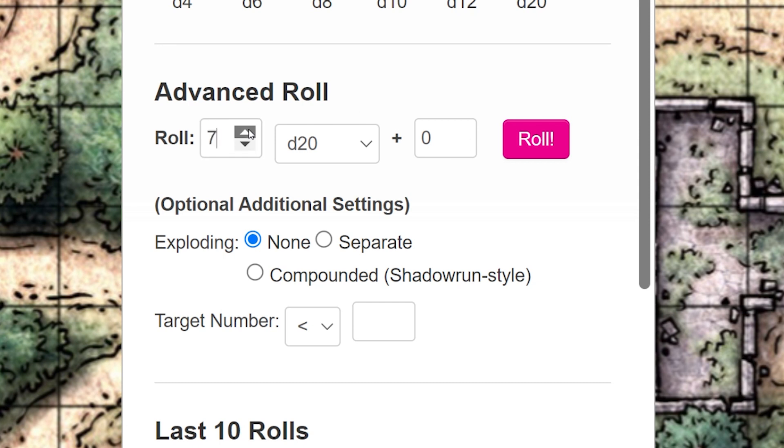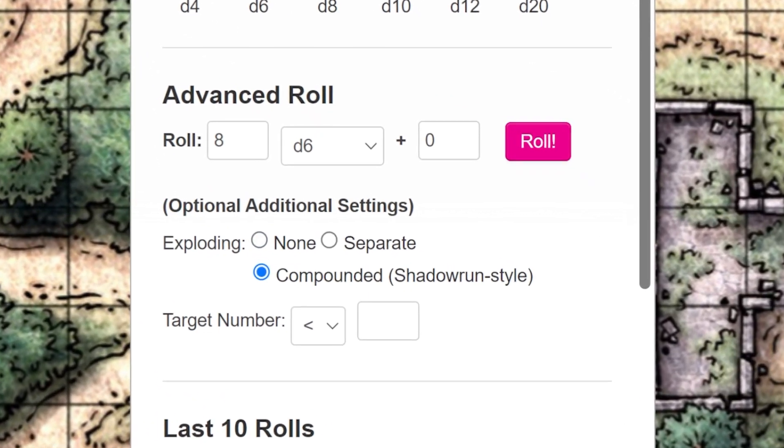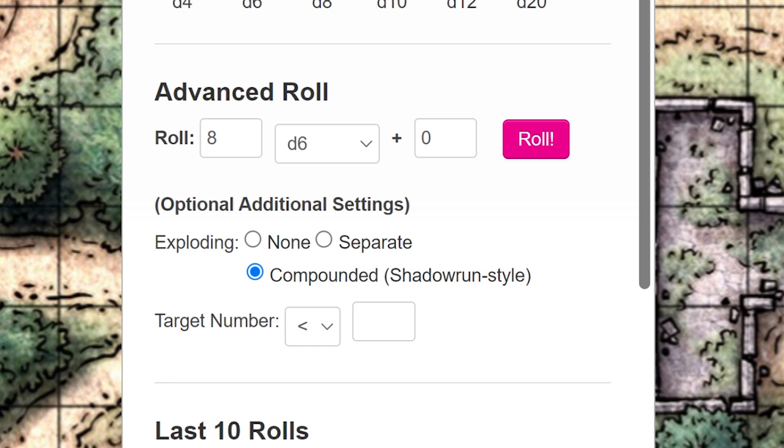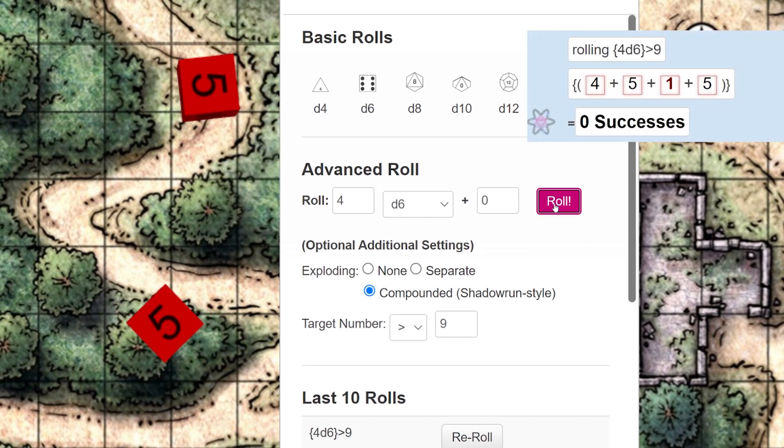So if we want to cast Fireball, it's just that easy. Now we talked a little earlier about exploding dice, but in Advanced Features under Exploding Dice, you can set a target number. Say you're running Shadowrun and you're rolling 4d6 compounded exploding dice, and you have to roll higher than a 9 to succeed. You can set the target number to 9, make sure compounded Shadowrun style is selected, and you're all set. Click the pink Roll button and your roll will show up in chat.